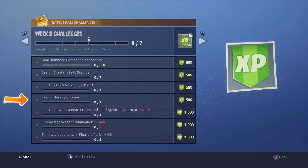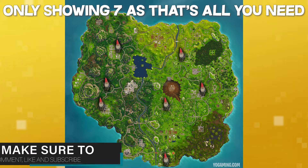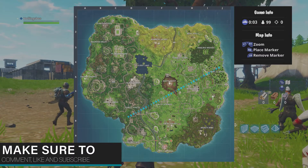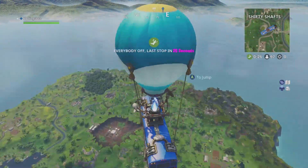Then we have search seven hungry gnomes. On the screen now I'll show you where each gnome is, so just go to them, pick them up — it'll be the same as the gnomes were before. Just go up to them, search them, job done.